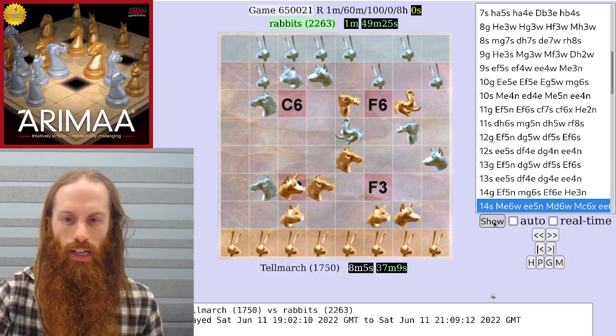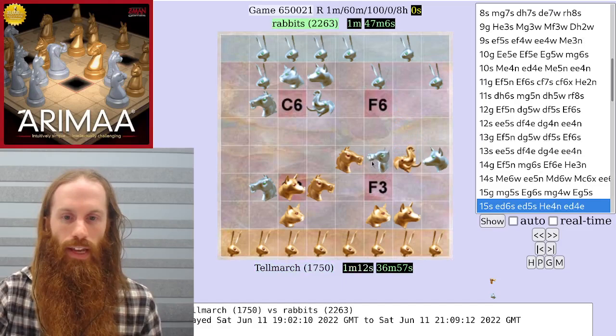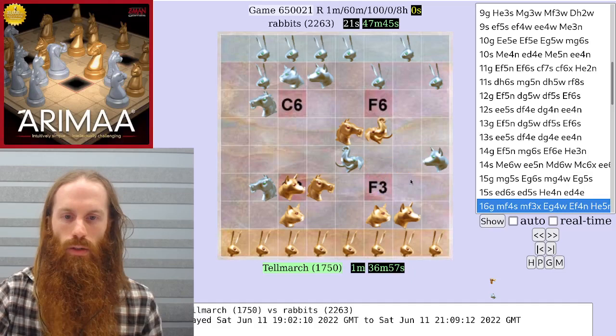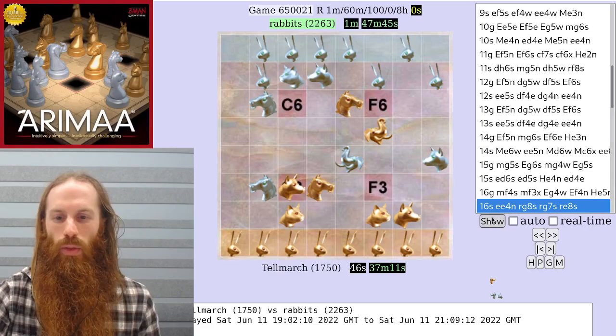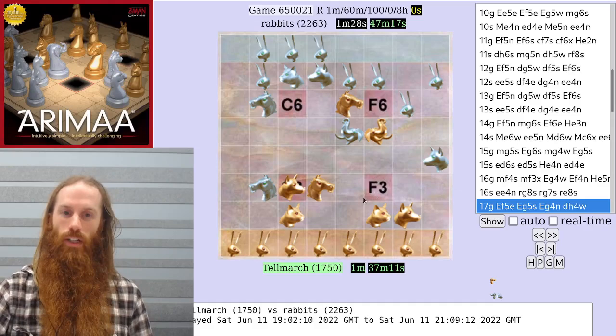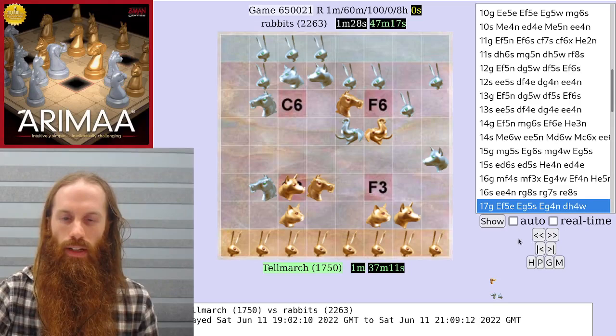The gold elephant dives in after the silver camel again. Silver has a number of options but chooses to capture. And gold plays the one move that keeps gold in the game. Silver cannot save the camel on this turn, but silver can threaten to capture a horse. Gold captures the camel and then tries to save the horse, but now the horse is in the same position the camel just was — being threatened between two traps. So it'll be captured. Silver was feeling good here, thinking the material advantage was secured. But on this past move, a very subtle mistake was made. Can you tell what it was?